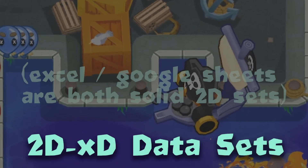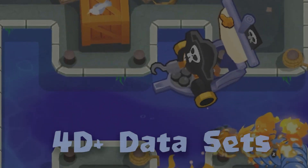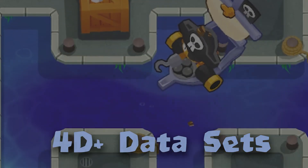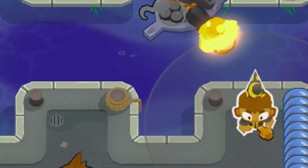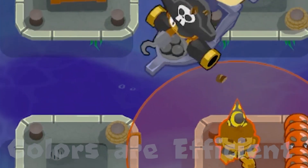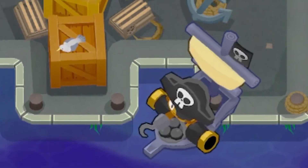These can be two-dimensional grids like XYs, they can be three-dimensional grids, and there are also data sets like higher-level arrays. It can be helpful to use different colors or symbols to quickly bind large amounts of strategic information into a workable package so that you can quickly combine these colors or symbols to blend various Battles 2 strategies together.